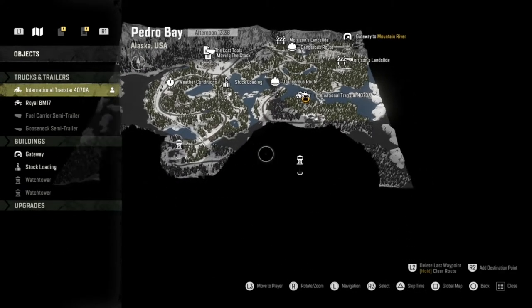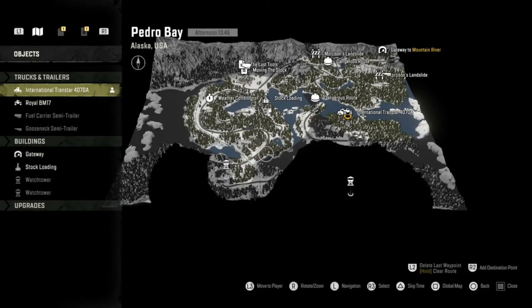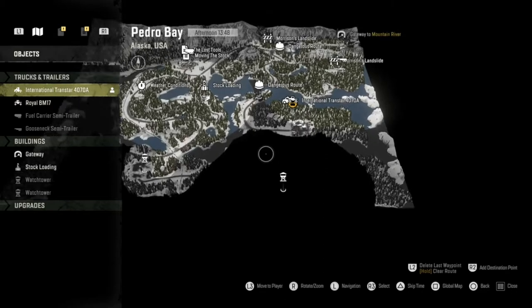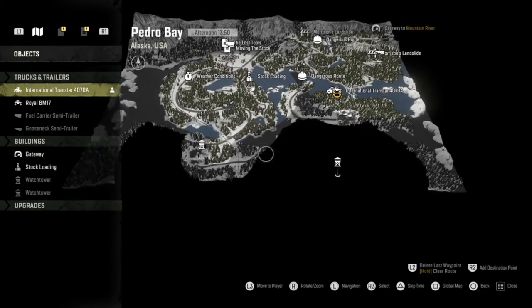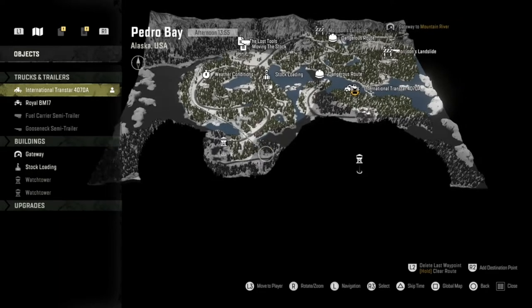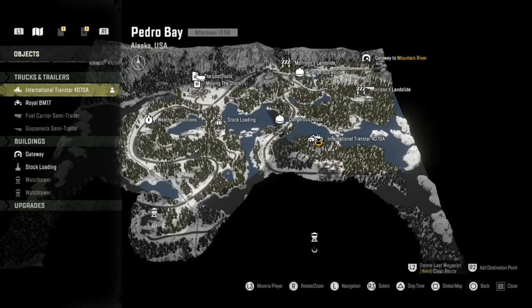In the last episode our objective was to explore all the watch points. We only had two left to go and discover, and to see if we could uncloak the garage so we could restore the International TransStar. But through watching some gameplay of the Pedro Bay map on YouTube, I actually discovered there is no garage on this map. So instead, we still need to uncloak the watch points, and there's a brand new truck to find — the ANK MK38. I'm guessing it's under one of these two remaining watch points.